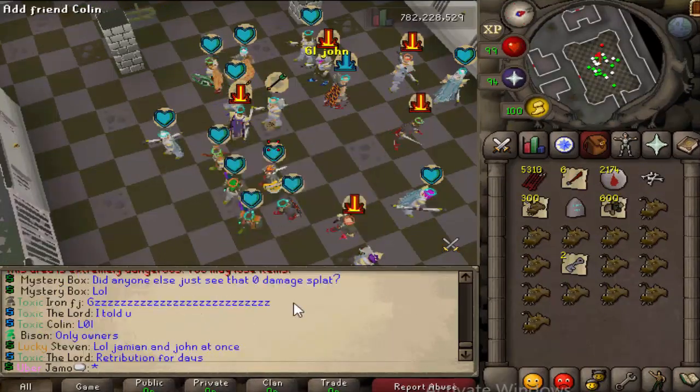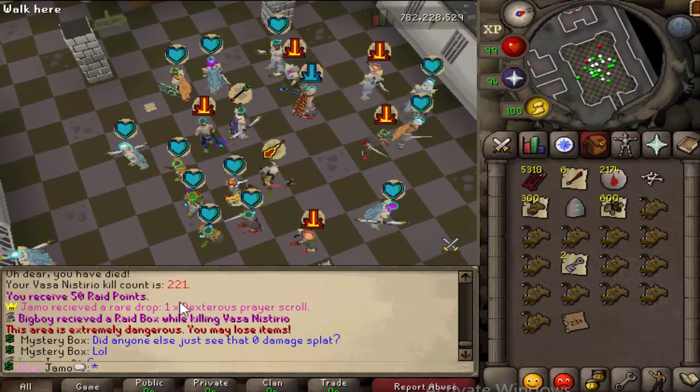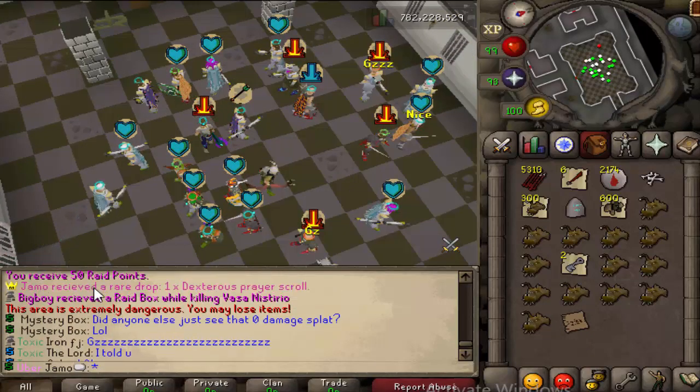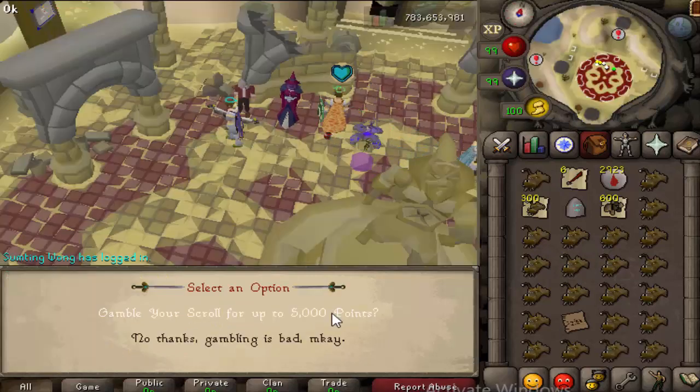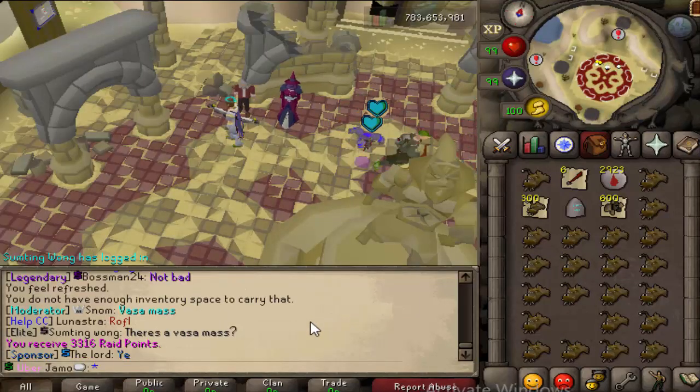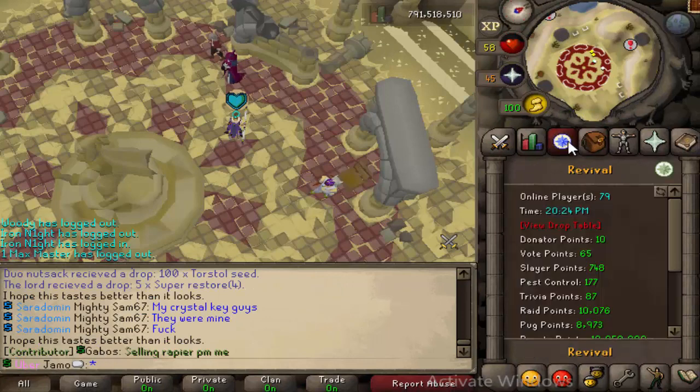I just got a freaking — John and I both got something. I got 50 raid points too. We both got the same thing. Nice. So we got 10k raid points.